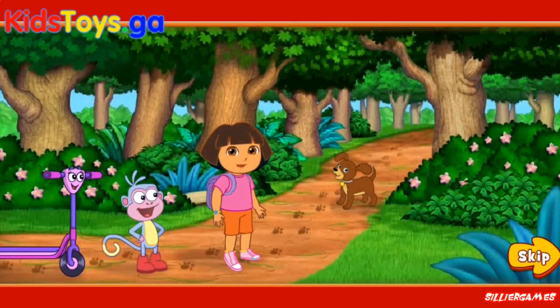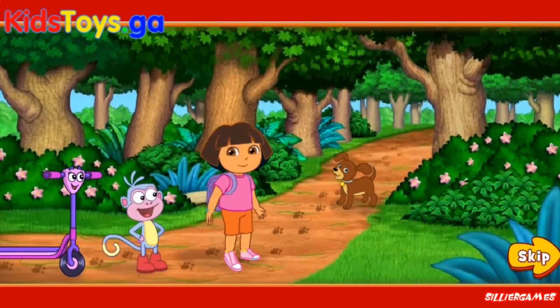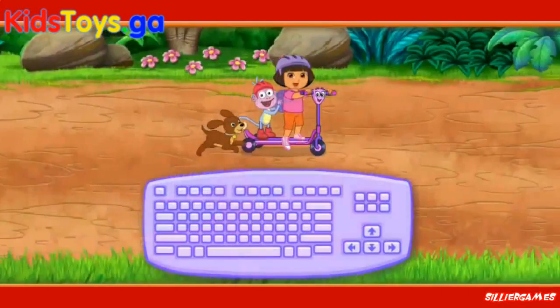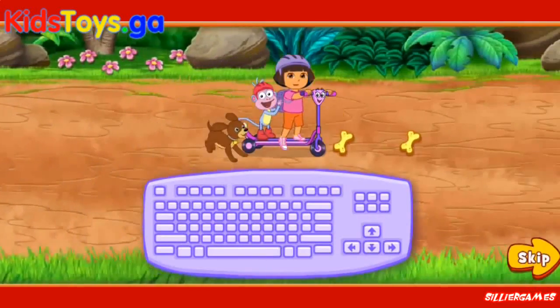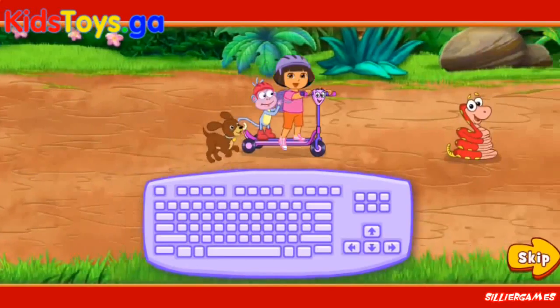We need your help to find them. Perrito, ¿puedes ayudarnos también? We need Perrito's super nose to help us sniff out those puppies. And we can use Scooter to quickly find the puppies. Press the up and down arrow keys to move Scooter up and down.